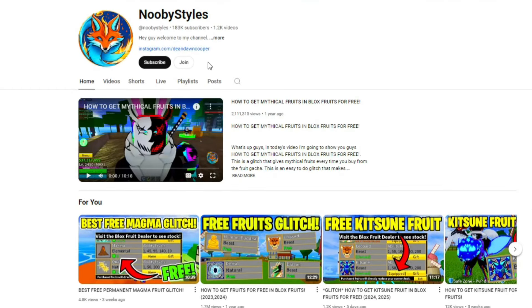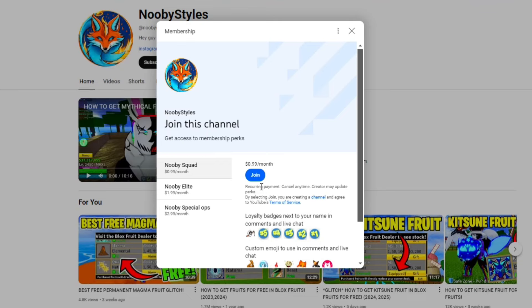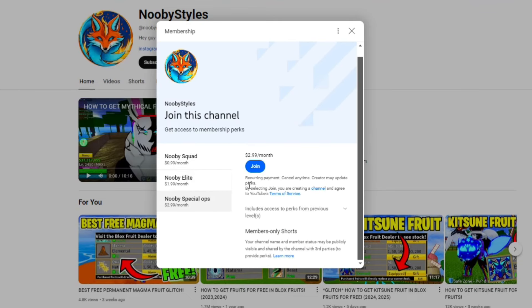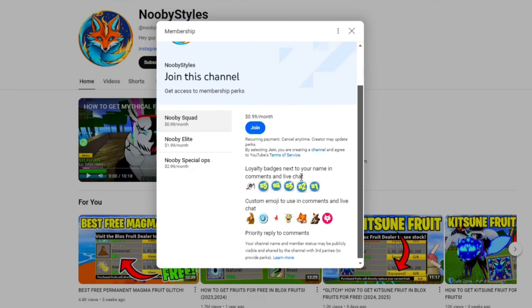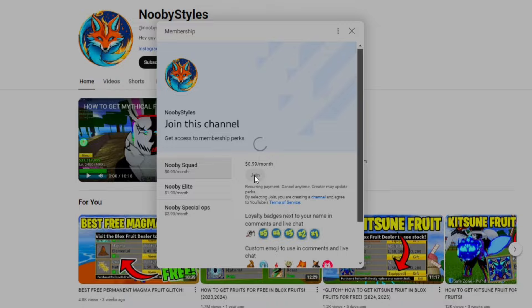And if you guys want to become a member of this channel, click that join button and become a member. As a member, you get exclusive perks like shoutouts in my videos, custom emojis to use in comments, loyalty badges next to your names, and much more. So if you guys want to become a member, click that join button.